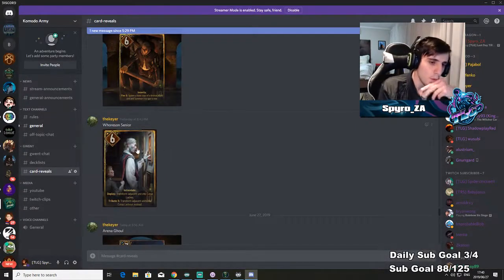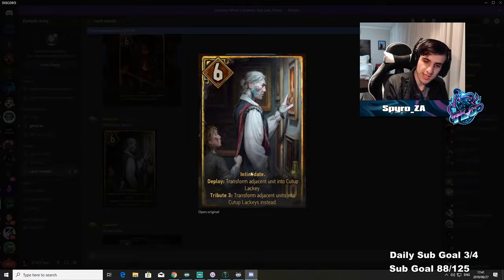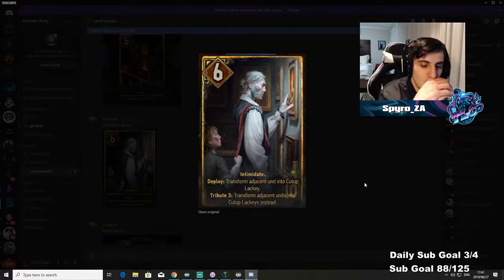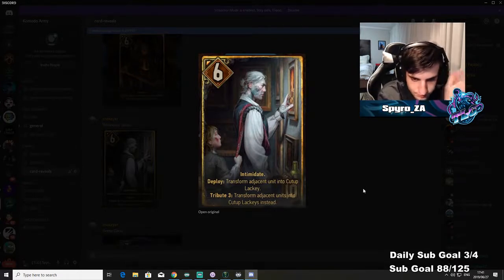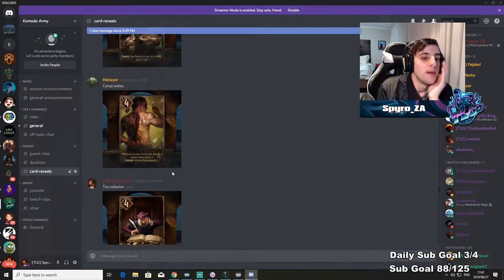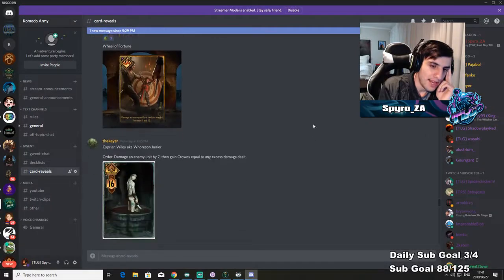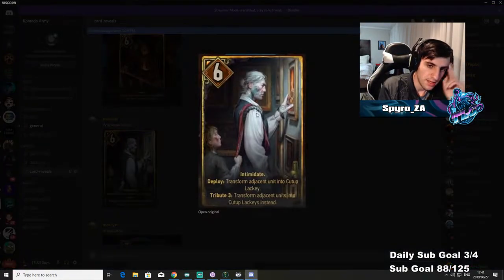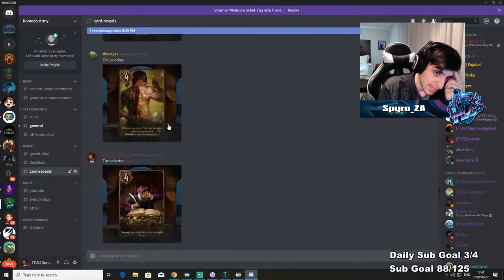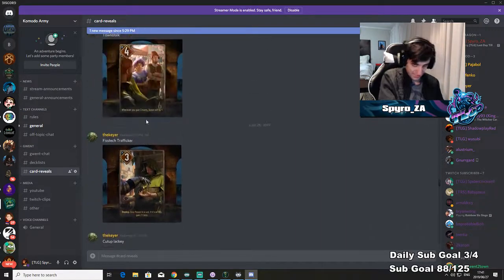Horsen Senior — intimidate tag, meaning every time you play a crime card he gets plus one. Six for ten. Transform adjacent units — tribute three — transform two adjacent units into Catsup Lackeys. This is kind of a win-more card in a way, because Catsup Lackey is required to play bribery cards. But if you play Portal with these guys and then play this, transforming units into Catsup Lackeys — if those stick, this card wins you the game on the spot.